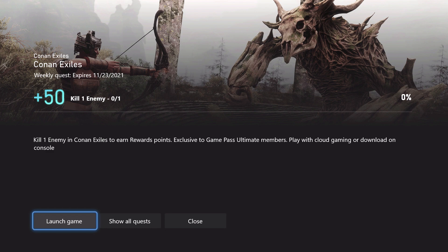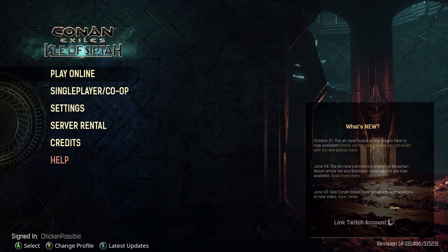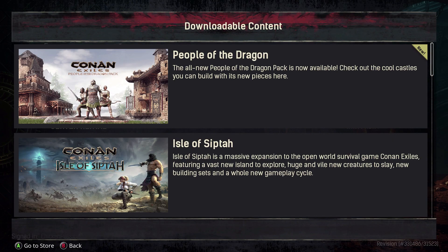We need to kill one enemy, and this is good through the 23rd of November. As it says on the quest card, there is a cloud version of this game available, so you can play it through the cloud. I'm playing it on my Series S, and this will probably take about five minutes or so to complete once you get the game started up.